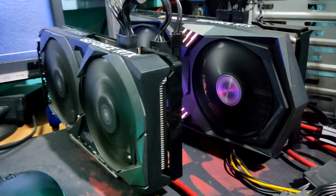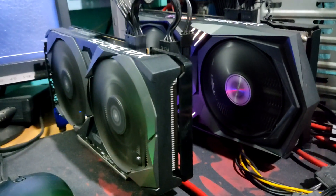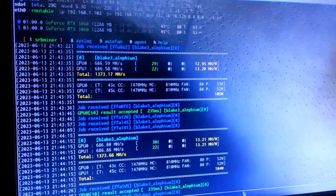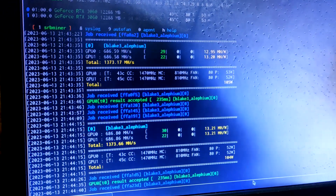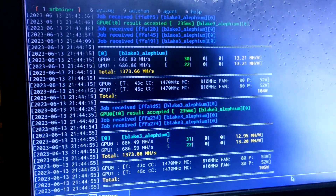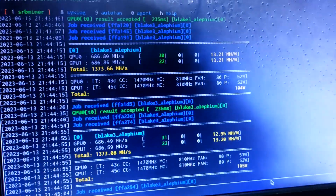I'm mining Alephium in this video using the Alephium direct pool and SRB miner. Here we can see both cards are running, getting around 106 watts total and 1.37 gigahash total. Card one is getting around 686 megahash and the v2 card is also 686. This is running on the medium overclock setting.